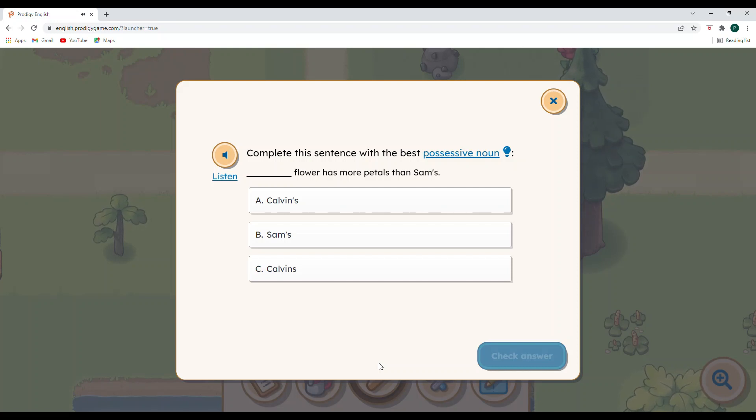Let's do maybe two more. Possessive nouns again — complete the sentence with the best one: Calvin's flower has more petals than Sam's. Calvin's has an apostrophe S at the end, so yes, this is a possessive noun. Sam's flower has more petals than Sam's — probably not. And the other option would be talking about the seven Calvins in your family. So let's go ahead and check our answer.